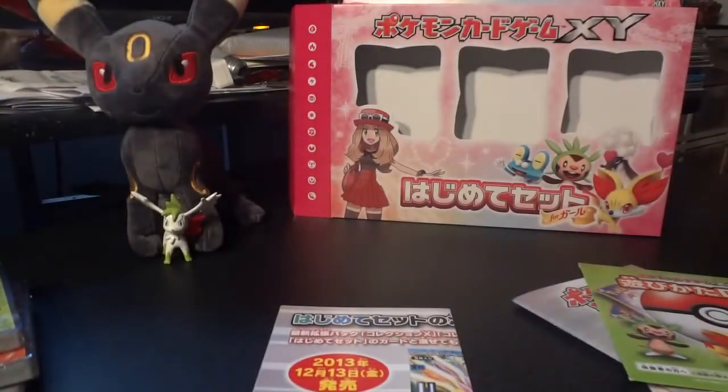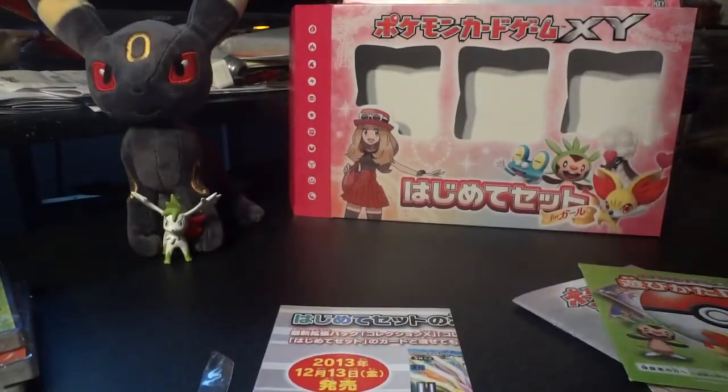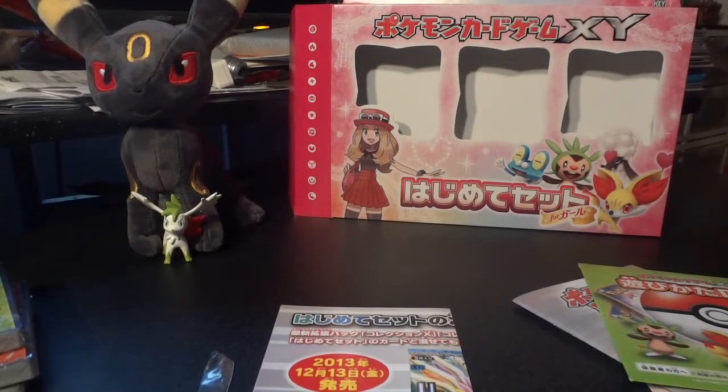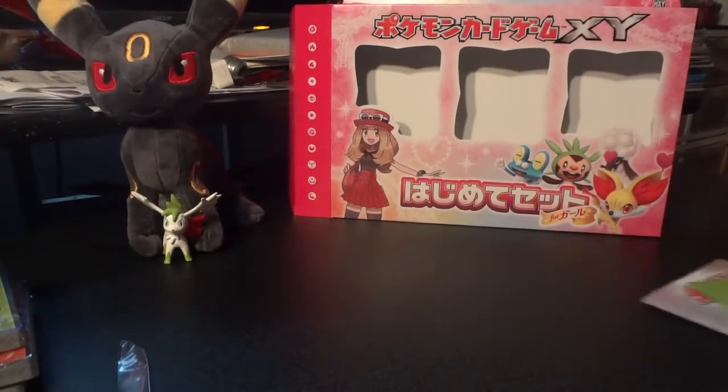This one's gonna be fun — this is the girl's section playmat. It's got different Pokémon on there: Chespin and Furfrou there, and then Froakie here and Fennekin there. That's nice. It's got the regular green mat on the back that most people are familiar with, but I'm not gonna show that. These things are ridiculously sized, so I'm not gonna fight too hard with them. And again, another leaflet pamphlet for Pokémon X Collection and Y Collection, which are due out in Japan on Friday.